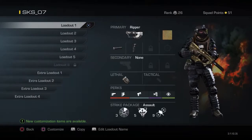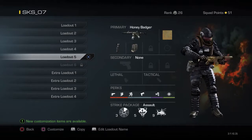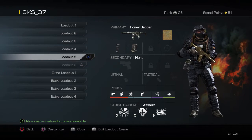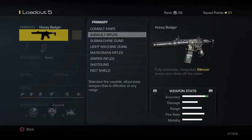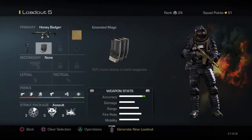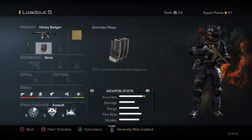Hello, it's JordanJT01 here. Today I'm bringing you a best class setup, and today I'm gonna cover the Honey Badger. I used to use this gun a lot in the past but I don't really use it that much anymore because I got gold in it and sort of ignored it. For attachments we've got the foregrip and extended mags.